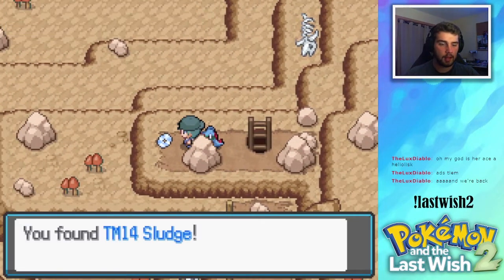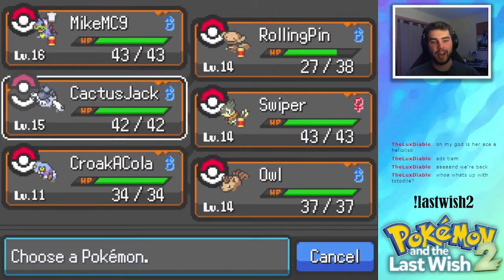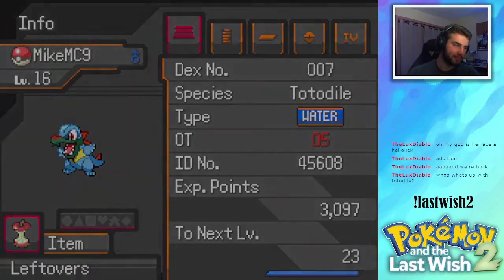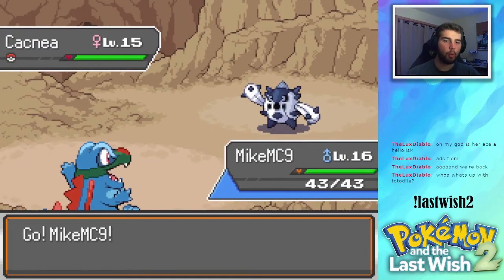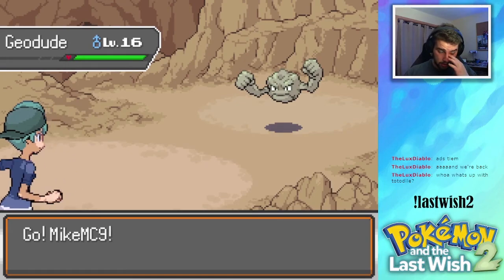There's a TM — the TM for Sludge. What's up with Totodile? Oh, Totodile has a costume on actually. You'd like to see Totodile — it has a costume, it's so cute. It's adorable, I love it. Let's continue on. Why are these Cacnea so common and it took me forever to get one? That's kind of annoying. We got a Geodude, level 16.